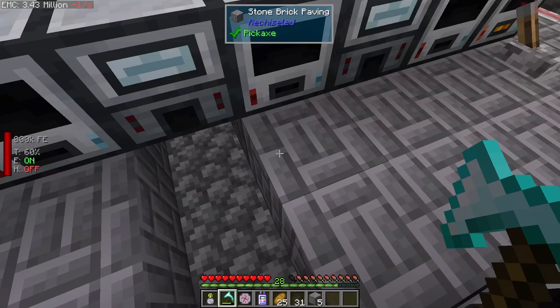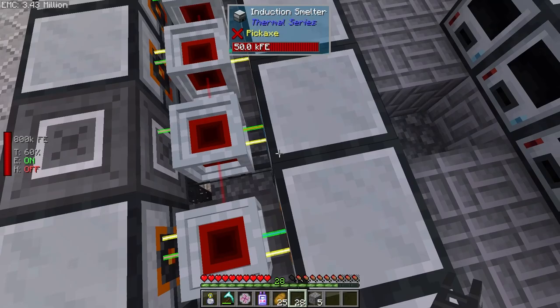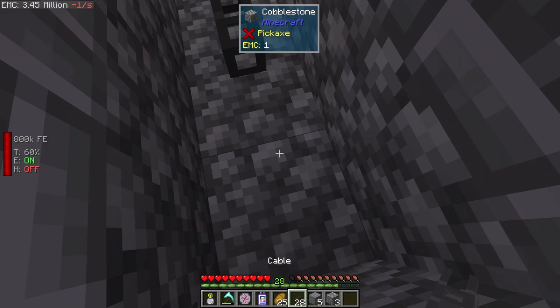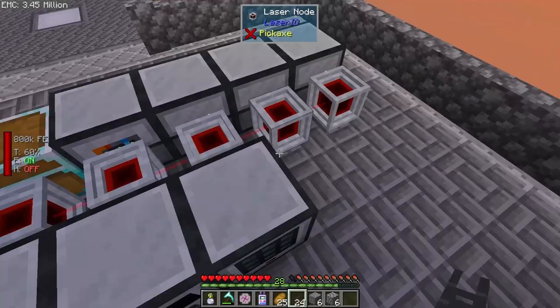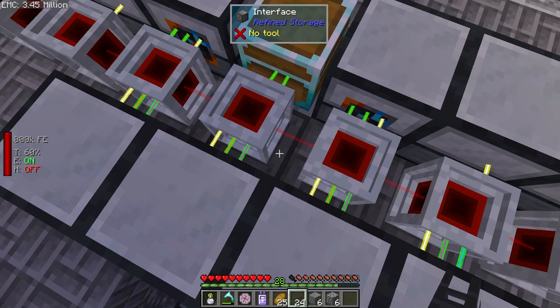Do I have any cable on me? No, but I probably have some over here. Are you hooked up? Yeah, you are hooked up. We need to go a little bit farther actually, I think. It needs to come off of here — that way we can hide things. There we go. Now it is hooked up into our system.